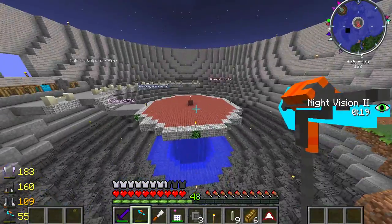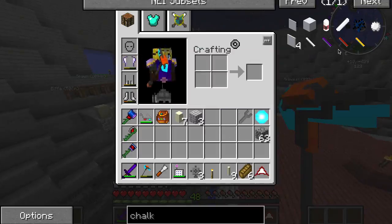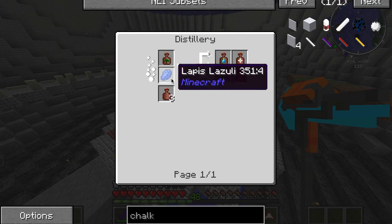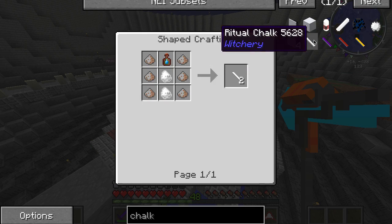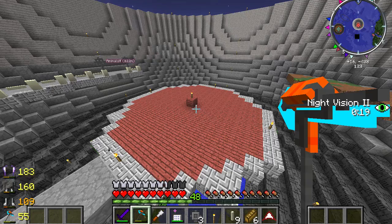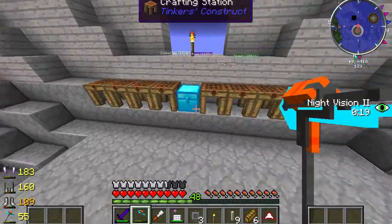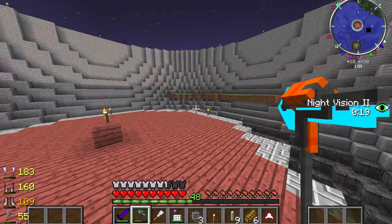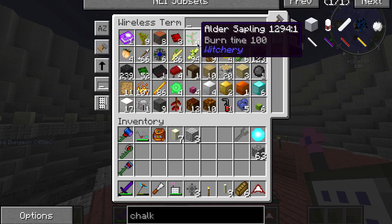I'm also going to need to put some kind of wild area in with trees and flowers because I know they affect certain things. I really need to learn more about witchery - I was going to make a book. I need to make chalk as soon as possible, which means I need to hook up my distillery, get some lapis in here, and get some Tear of the Goddess. Once I've got those I can do all of this. I do have everything in the wireless terminal but witchery stuff is hard to find.